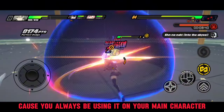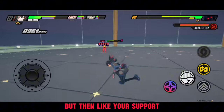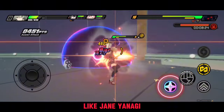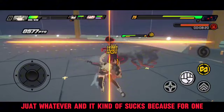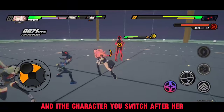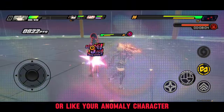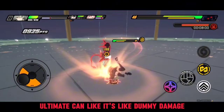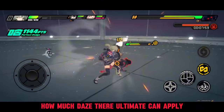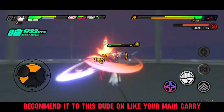Your main carry — whether Nekomata, Zhu Yuan, Ellen, Soldier 11 — nothing changes because you'd still use the ultimate on them. But your supports like Soukaku and Lucy, or characters you pair with Burnice, like Jane or Yanagi — it really hurts. Soukaku's ultimate boosts her own crit rate by 12%, gives 10 energy to the whole team, and the character you switch to after her gets an additional 20 energy back. Stun characters especially get a massive benefit. The fact that this wasn't in the base game at launch is already bad enough.